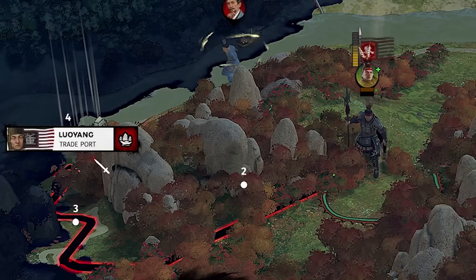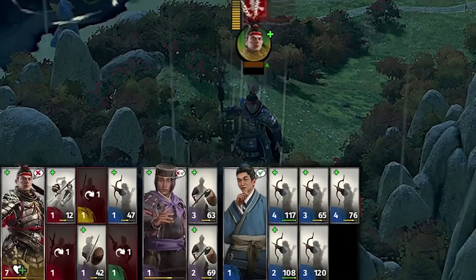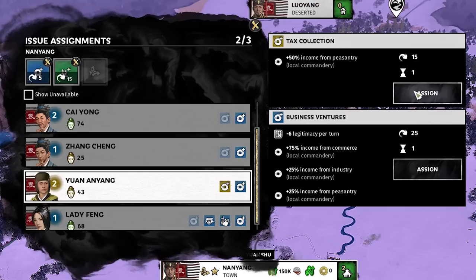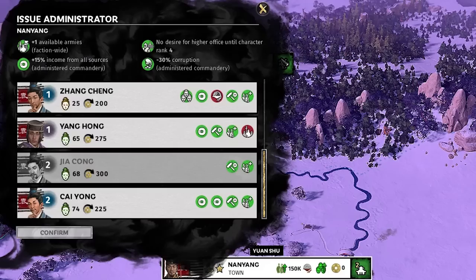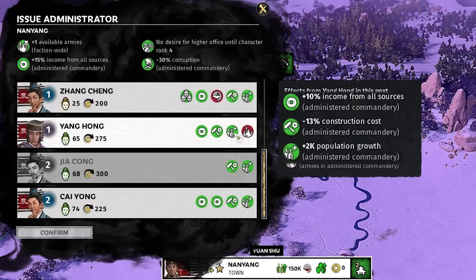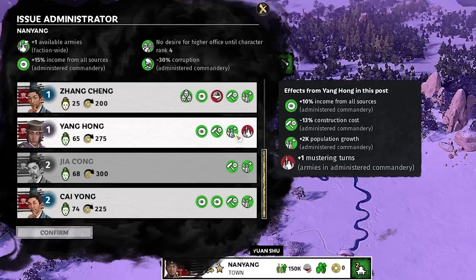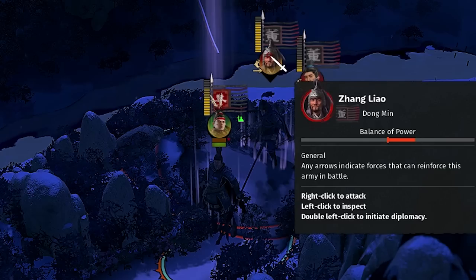We head toward the trade port — it'll take a couple turns to get there since we're going through forest. We regenerate HP inside our borders. We got our rank up on turn 13, which opens another assignment slot. We also issue Yang Hong as administrator for Nan Yang — 10% more income from all sources, minus 13% construction cost, plus one mustering turn which doesn't matter much. We have an interesting situation: Lu Bu is being cornered by Zhang Liao and Jia Zhu.